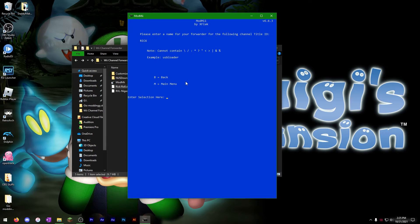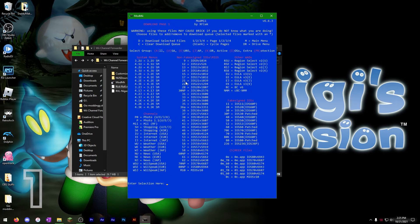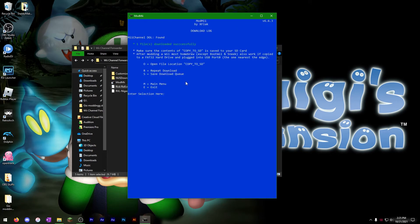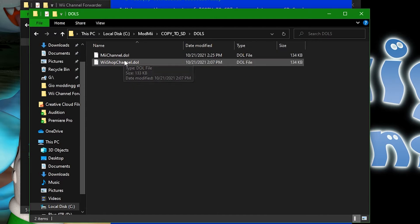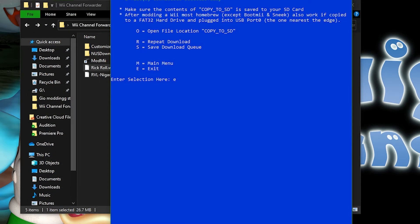Go ahead and type R-I-C-K and press Enter. It'll ask you to make a name for your forwarder — we'll call this the Mii channel since that's what it is. Press Enter, then click 1, then D. You'll see an advanced download forwarder prompt — click yes to begin downloading. Once done, click open file location, then copy to SD by pressing O. Navigate to the DOLs folder and you'll see the Mii channel DOL we just made. Copy it with Ctrl-C and close ModMe.